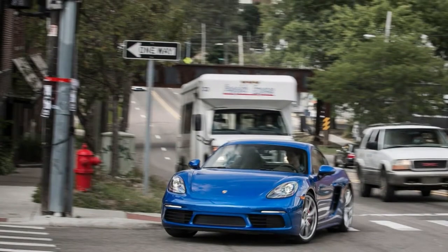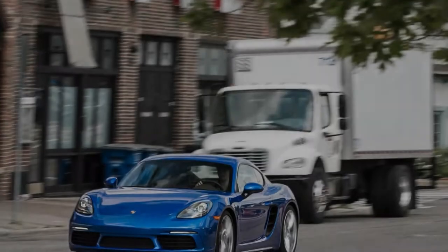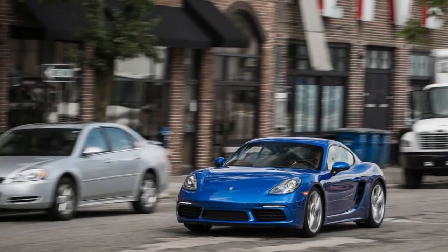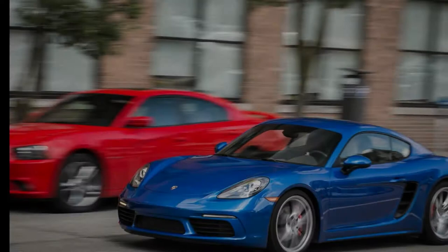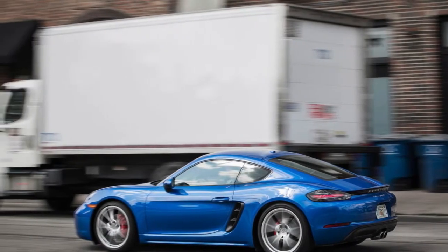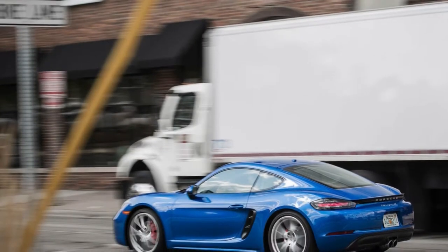It's the rendition of Porsche's refreshed-for-2017, recently turbocharged, passage-level games auto with a settled rooftop, a 350hp motor, and a 6-speed manual transmission. Alongside its 718 Boxster convertible kin, the 718 Cayman S offers one of the purest driving encounters accessible in any games auto, including inside Porsche's own stable.